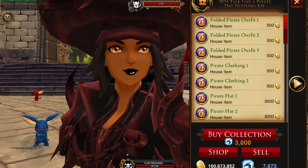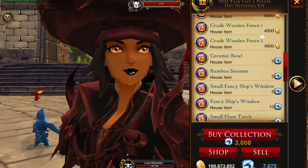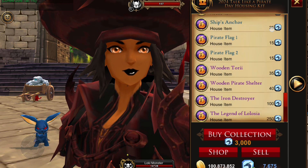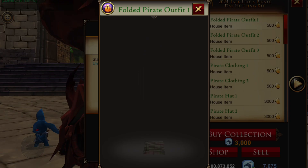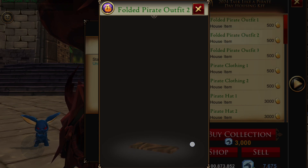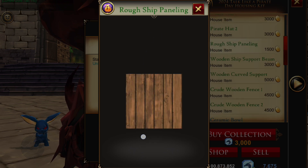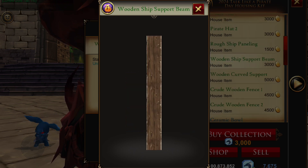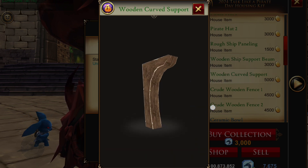Back to the Battle on Bridge, we're checking out the housing collection. This collection costs 3000 DC and has various items — housing items are all over this update, including on the island. You can buy some items for gold, including folded pirate outfits — like pants, but you could flatten them as garden stones. There are pirate hats, rough ship's paneling, the wood ship support beam, and the wood curve support, so you can actually build a pirate ship.